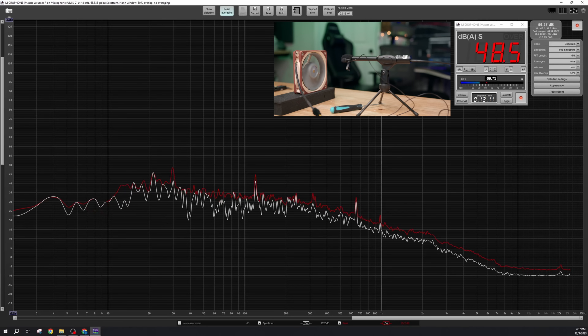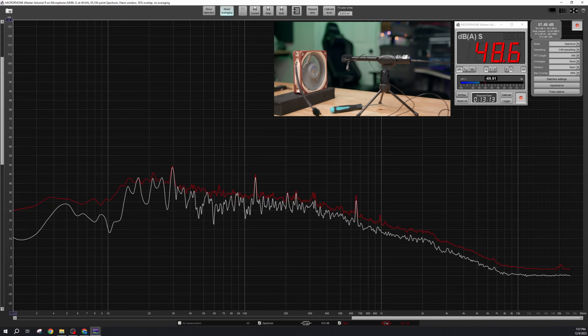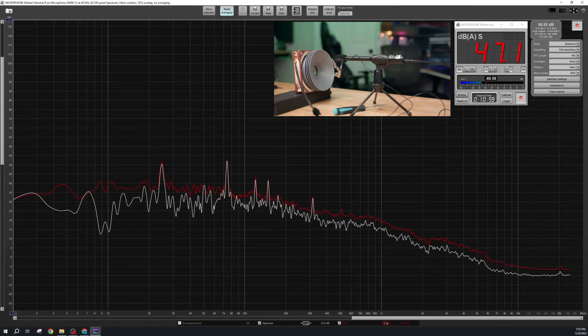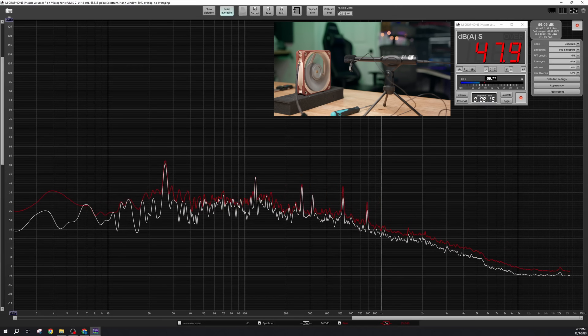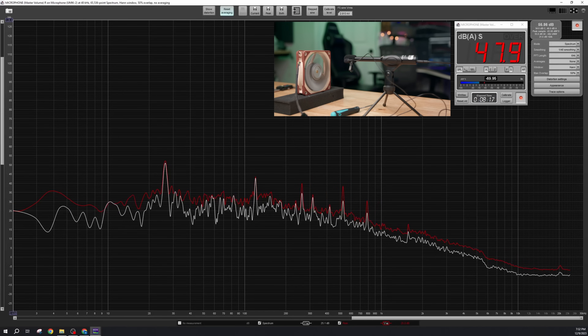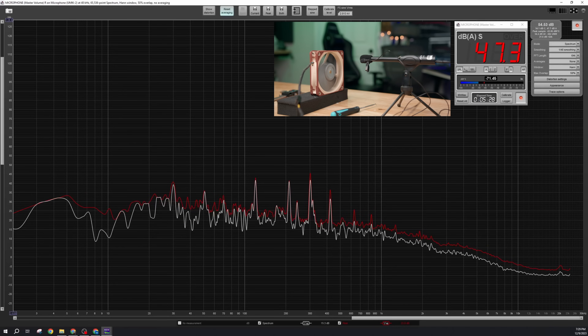The Smoother came in around 48.4 dBA. The Hurricane came in around 47. The Razorwind came in around 47.9. And the Shredder came in at 47.5.